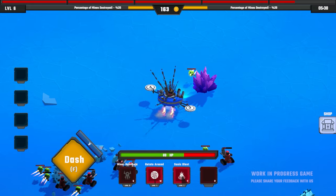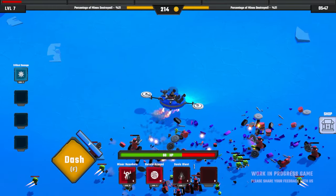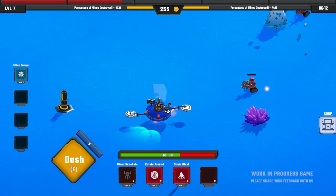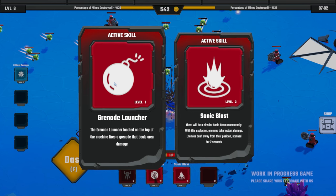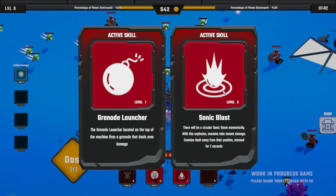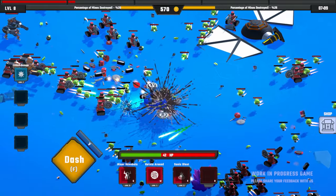It has a cooldown but we will be able to buy that again. We can deal critical damage or we could get sonic blast level two. Let's go critical damage — that would help. Let's see what we can do to this big one. We could get a grenade launcher or sonic blast level two. If we get the grenade launcher, that's going to be the last of our active skills. It's not a terrible idea, but sonic blast being level two would also be kind of helpful. Let's go with that. I want to see what other active skills we're able to get, and that sonic blast level two is definitely going to be helping.